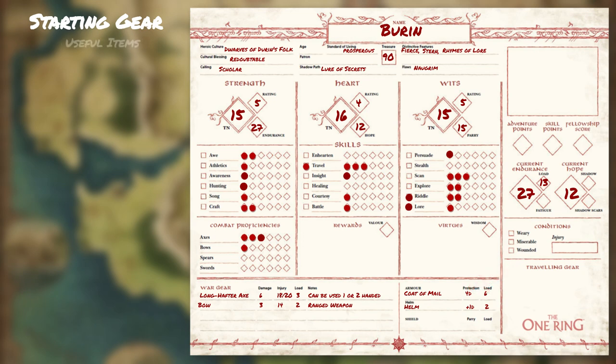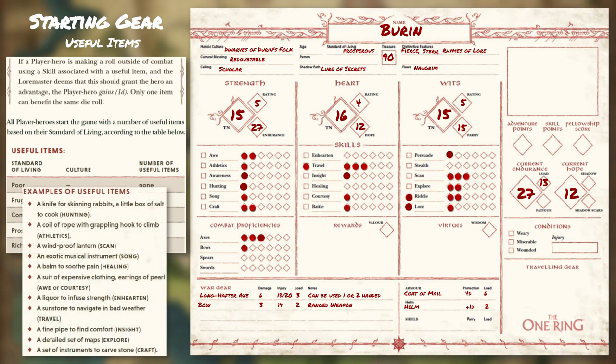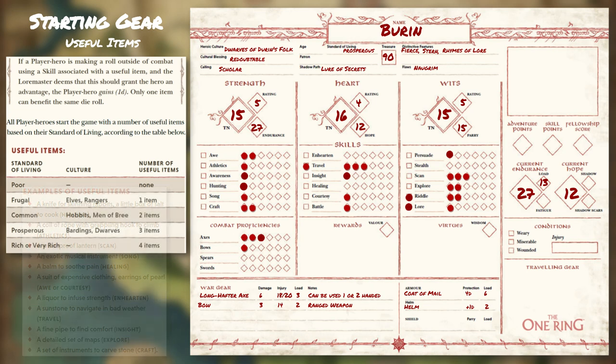Useful Items: player-heroes start off the game based on their standard of living with a number of useful items, as listed on the table found on page 49 of the Core Rulebook. Useful items are any tool, instrument, or device carried to perform one or more specific tasks. Examples can be found on page 50. Useful items are used outside of combat only, and for the skills listed in the item's description. Players are free to choose their useful items and possibly invent a reason why a particular object is so handy. When making a roll outside of combat using a skill associated with a useful item, and the Loremaster deems it should grant an advantage, the player-hero gains 1D to that roll. Note: only one item can benefit the same die roll.